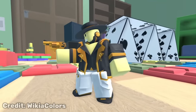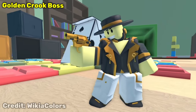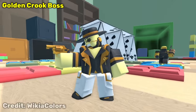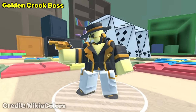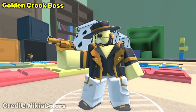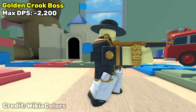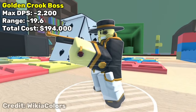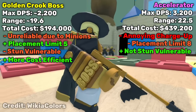On the topic of spawn towers, what about the newly reworked Golden Crook Boss? The max DPS is a bit harder to calculate, but the base DPS is about 1621. The minions are pretty unreliable, but assuming at least one is on the map attacking at a time, that adds about 116 DPS per crook. With 5 crooks, that's 580 extra DPS — adding to the base 1621 gives a total max DPS of roughly 2200. The Golden Crook Boss is actually pretty cheap to max out at only 194k total, but it has a pretty low range and is threatened a lot by stuns that also kill its minions. Due to just the unreliability, I do have to say that the Accelerator is the better DPS option here.